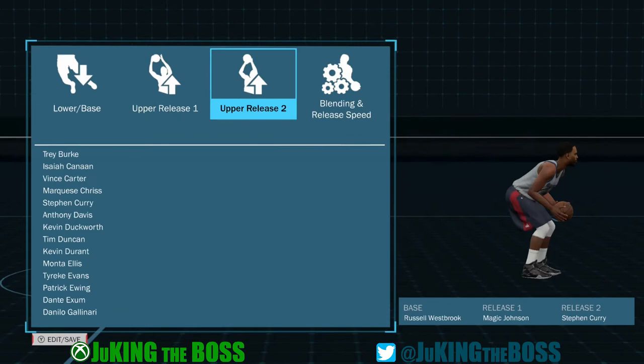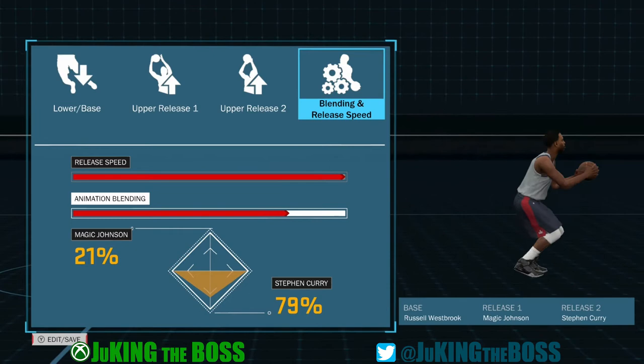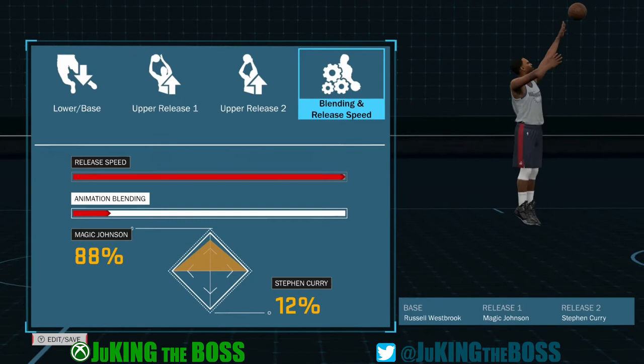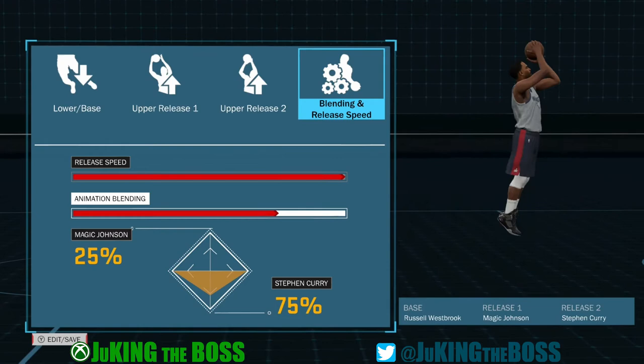I wanted to test out the Magic Johnson and Steph Curry combination that people were using last year — putting Magic Johnson first, Steph Curry second, and finding a proper blend speed. I think I can make this one work. You can see the difference when I start moving it more to the right. And here's the key tip: use release one as your form, and release two as your follow-through. That right there will help you build better-looking jump shots, and your success rate will be a lot better because your jump shot is going to look like the one you're creating.